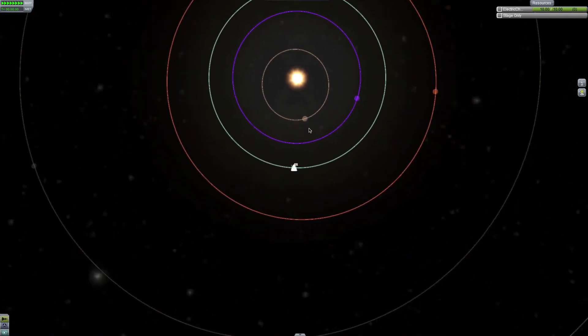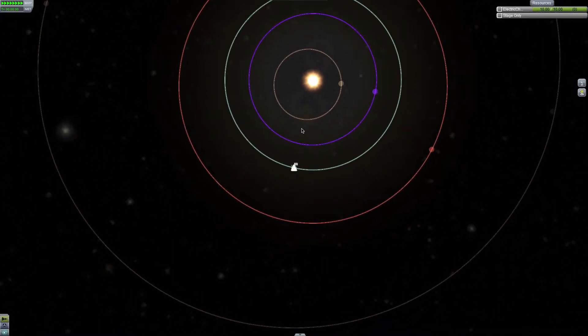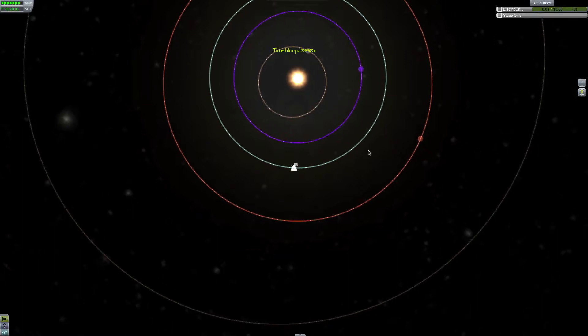So now I'm going to turn Kerbin — I'm pointing it towards the sun. If I slow it down you can see that is a 90-degree angle. That would be maybe 50 degrees or so. I need 45. So let's get to 45 — if that's 90 degrees, then 45 would be like that. That's like 47 right now, so let's speed that up a bit. I think that's 45 degrees — let's check.